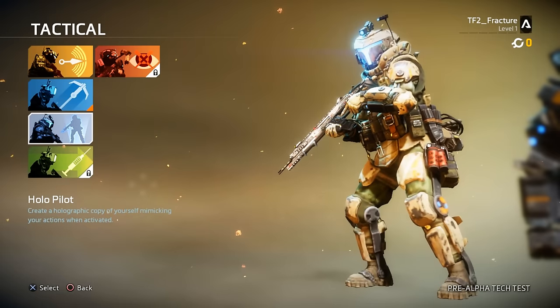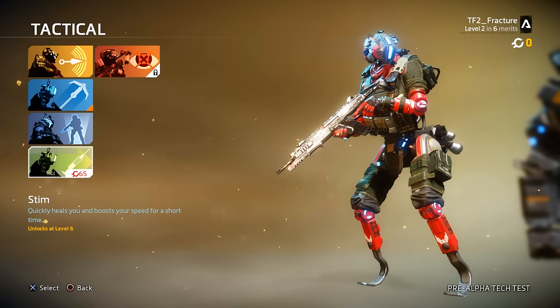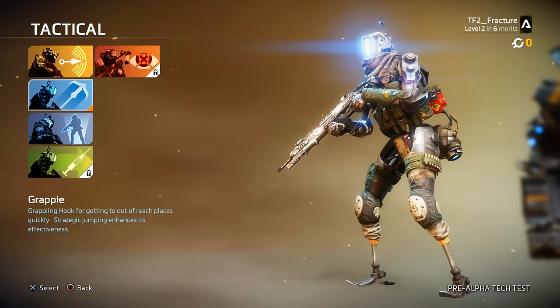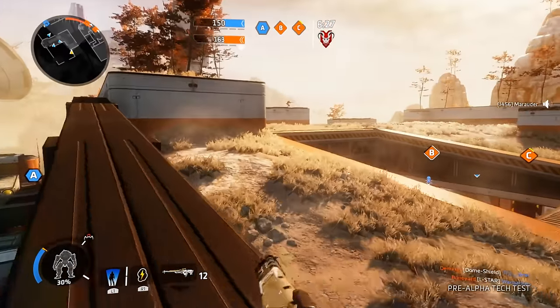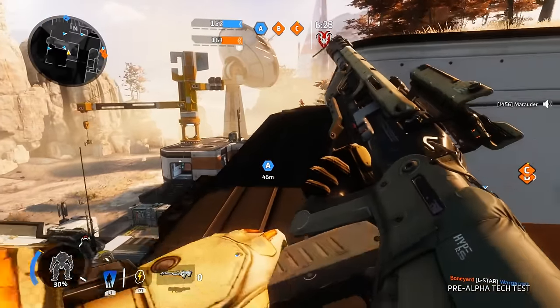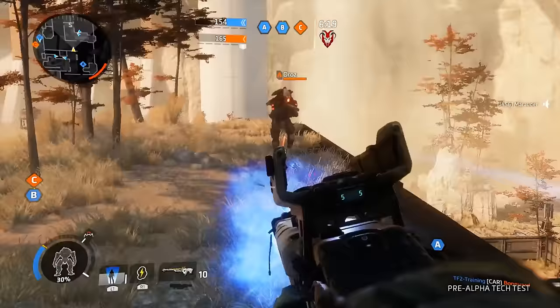I instantly felt that some were more useful than others. The Pulseblade, for example, fires off a sonar knife that pulses around an area and exposes enemy locations. It's worth noting that if you're detected by sonar, it actually comes up on your screen telling you so, which in a way nullifies the ability a little bit, because you instantly become aware someone is around — you know that they can see you, and maybe you're going to be a bit more cautious or get out of dodge.